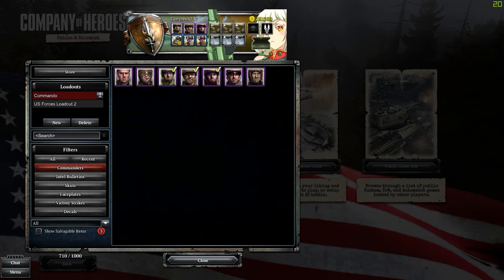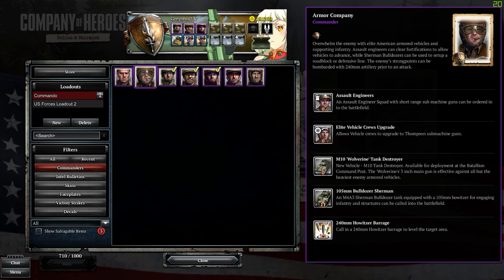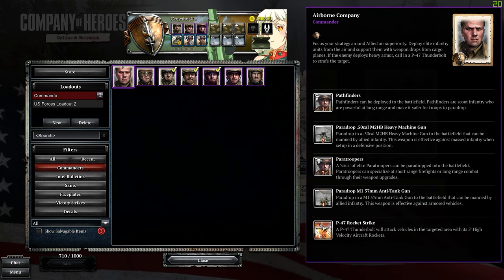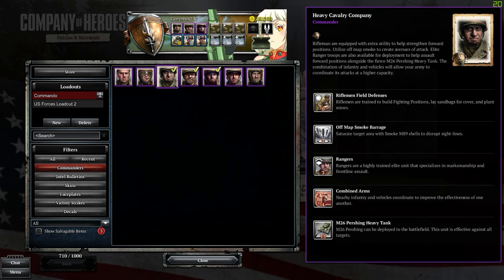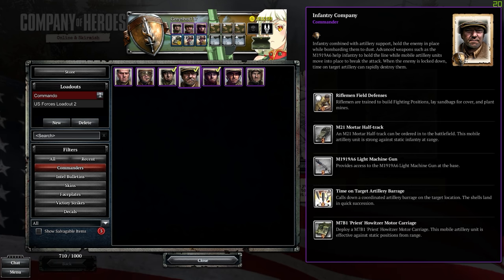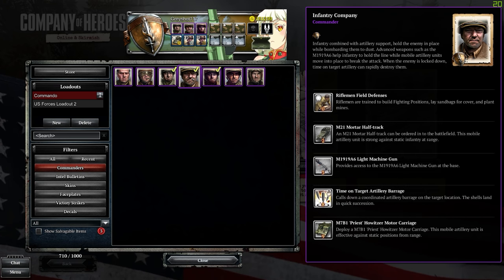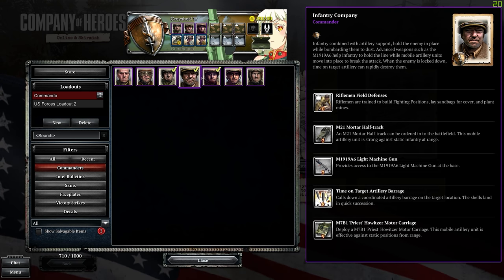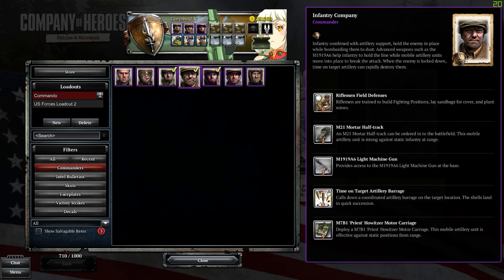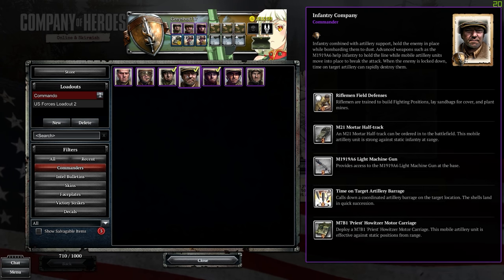For the Americans, stay away from Armor Company — I hate that doctrine. If you're newer, Airborne Company is pretty good: you get great paratroopers and the P-47 rocket strafing is great for countering armor. Heavy Cav is great because you get Rangers — fantastic infantry — and the Pershing tank, which is very good. Infantry Company has Priests, long-range artillery, a direct strike, and LMGs you can equip on infantry — so powerful. I have plenty of how-to videos on the base units if you need them.